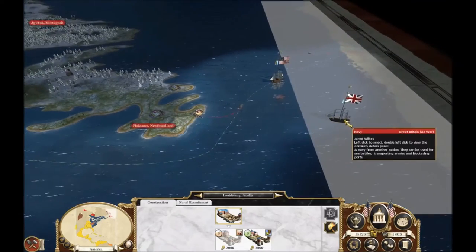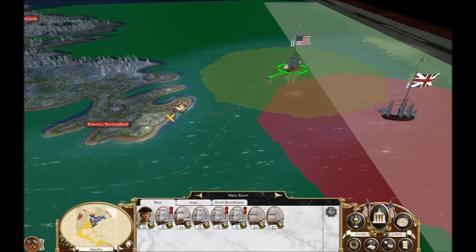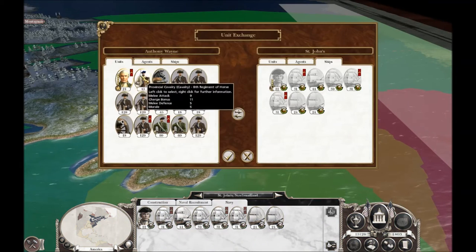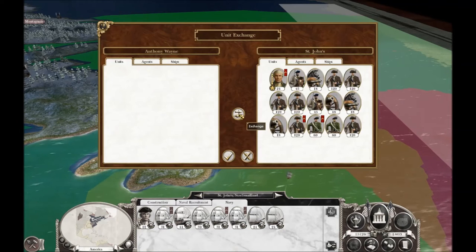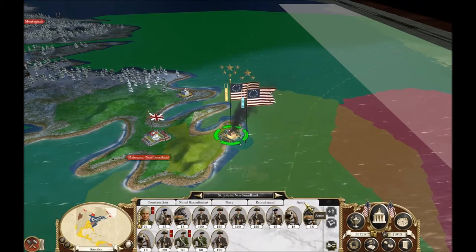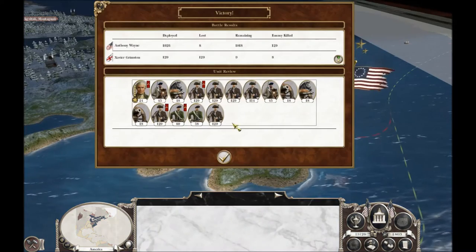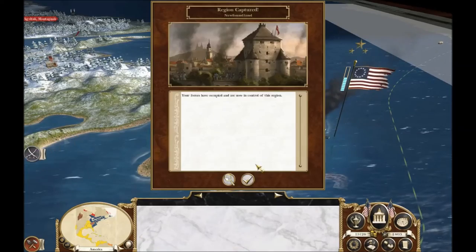They're sending in more ships — that's not good at all. We need to get there now. Let's go ahead and deliver the troops we brought. Now we have an army ready to fight. We're going to take this without any trouble — let's just auto-resolve it. Virtue and valor unconquered. Lost eight men in the battle. So Newfoundland is now mine.